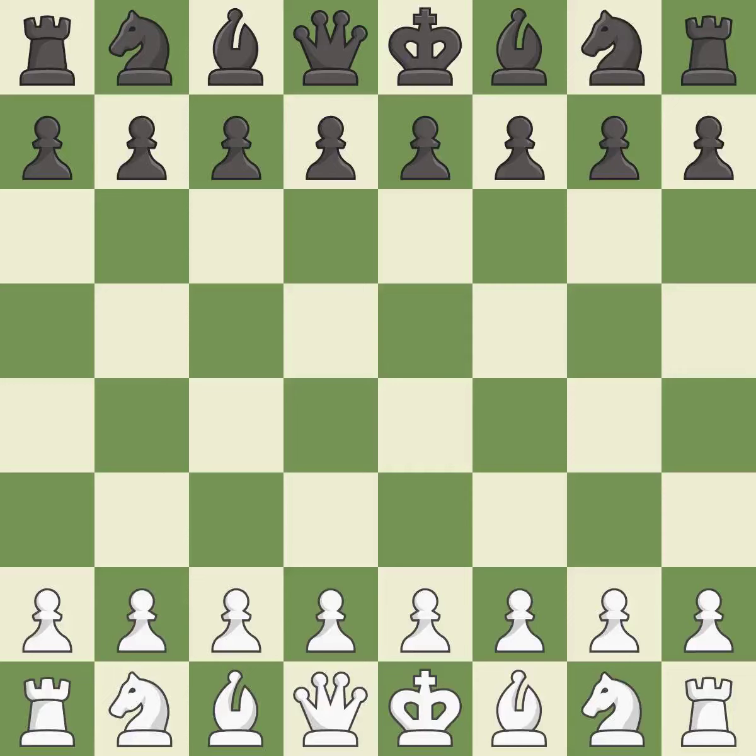Black found some nice moves in the middle game. Sharp games are frequently the result of starting with the king's pawn, since it dominates the center and frees up the bishop and queen on the light squares.